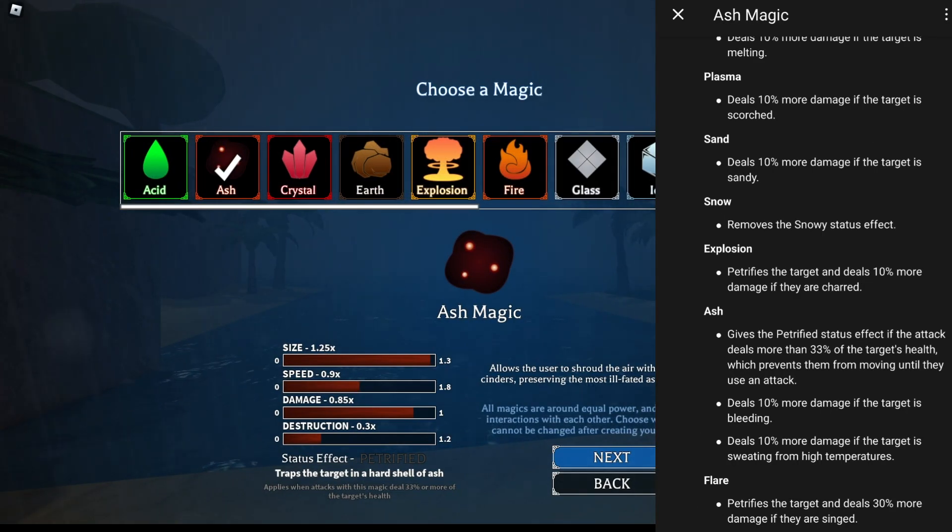Now we have ash magic. Ash magic has size, okay speed, and high damage. I would either go with iron leg or thermal fist with ash magic, because ash magic does 10% more damage if the target is bleeding and 10% more damage if the target is sweating.